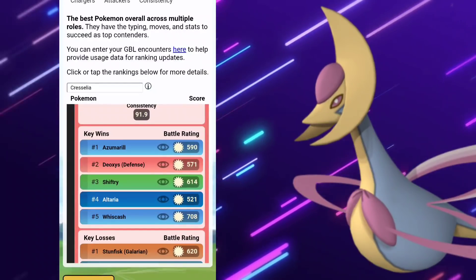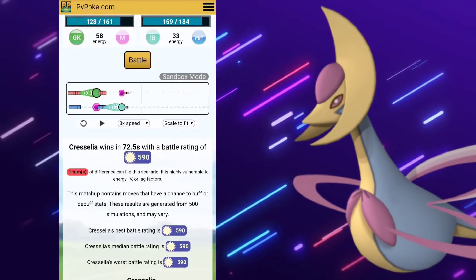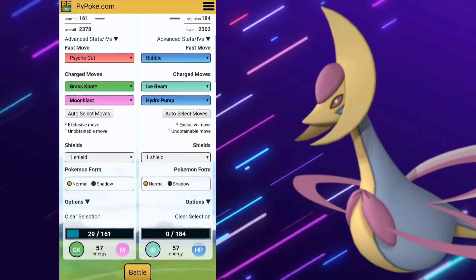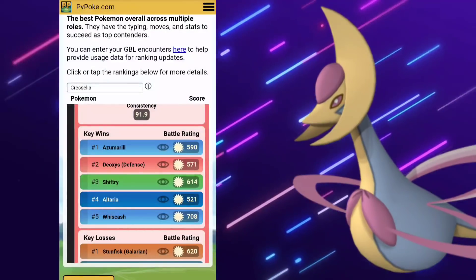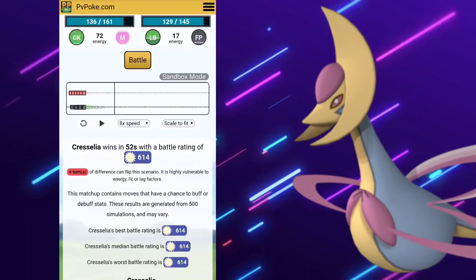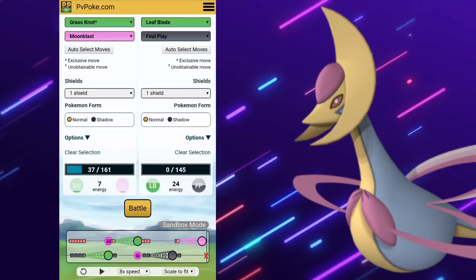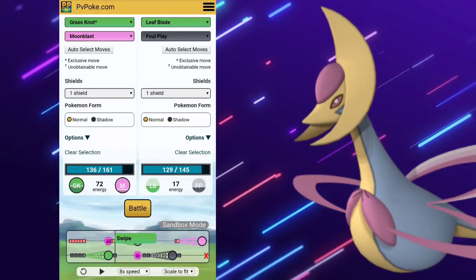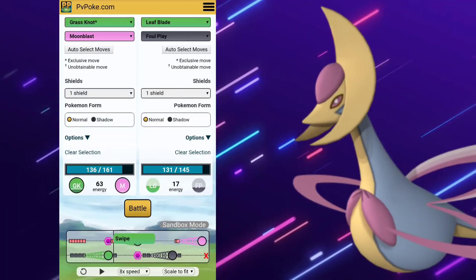You could go Confusion, but it's not going to be charging as quick. Future Sight and Grass Knot for the Great League. I just wanted to see what it would look like going up against an Azumarill — just straight Grass Knot, obviously. Super effective there. Now let's take a look at Shiftry. It's all about the bait. Looks like if they fall for the bait and then you go for the Moon Blast, it's just going to wipe out that Shiftry in a one-shield scenario.